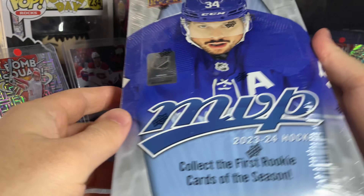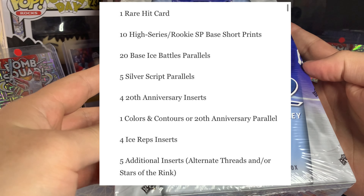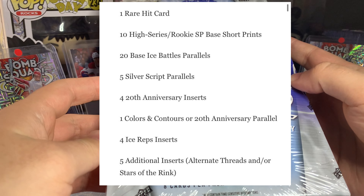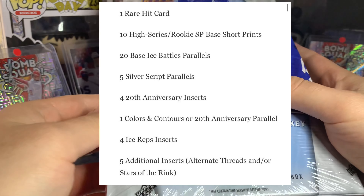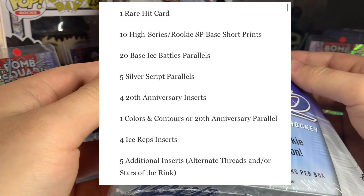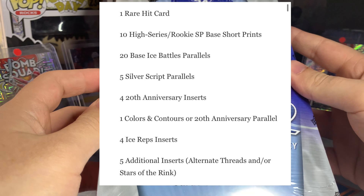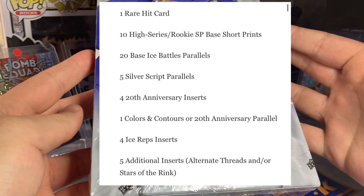Let me quickly run through a product breakdown of MVP. Any given hobby box we can expect: one rare hit card, 10 high series slash rookie short prints, 20 base ice battles parallels, five silver script parallels, four 20th anniversary inserts, one Color and Contours or 20th anniversary parallel, four ice reps, and five additional inserts.